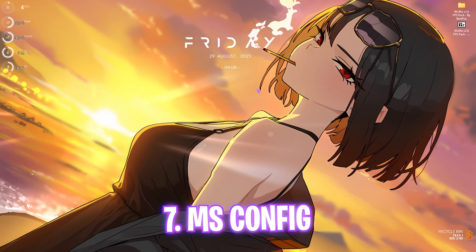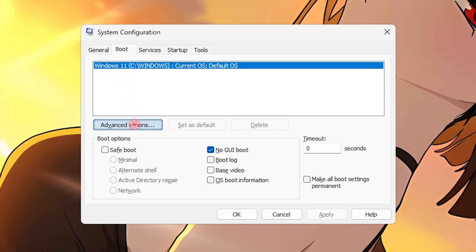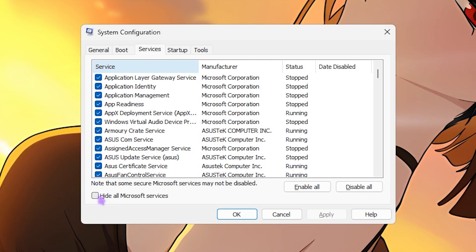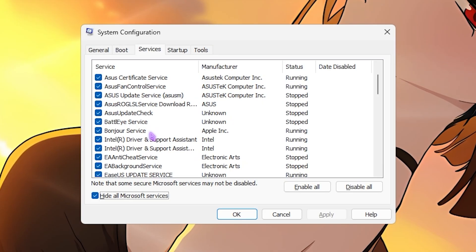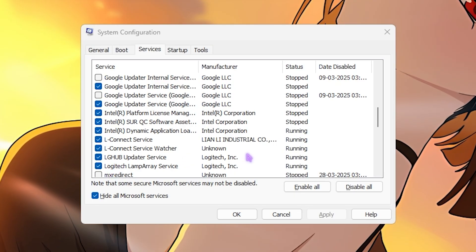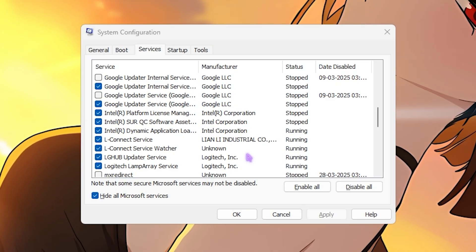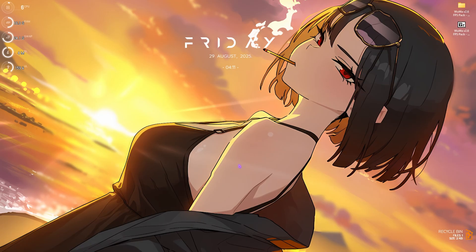Next step is MSConfig. Press Windows + R, type msconfig, and press Enter. Head to the Boot section, click Advanced Options, enable Number of Processors and choose the maximum, click OK, and select No GUI Boot. Then head to the Services tab, click Hide All Microsoft Services, and disable any RGB, fan control, browser update services, or anything unnecessary that runs at boot. These services consume resources in the background, and disabling them frees up processes. Click OK and restart your PC.